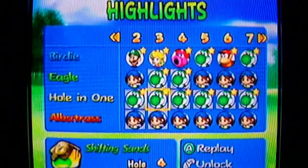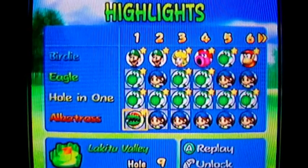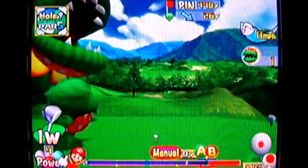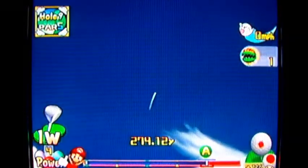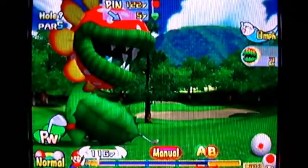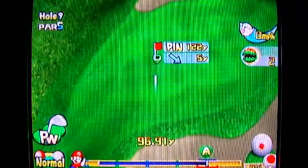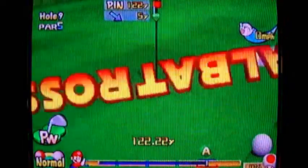That's all for the holes-in-one. I got more albatrosses than holes-in-one — two more albatrosses. PD Piranha here with the albatross on hole 9, a par 5 — this is a pretty standard hole-in-one. Albatrosses are most commonly made on par 5s because they're chip-ins from a distance on a second shot — just like hitting on the green in two except it goes in the hole. No spin on this one, I was pretty confident getting near the hole, and there's an albatross.